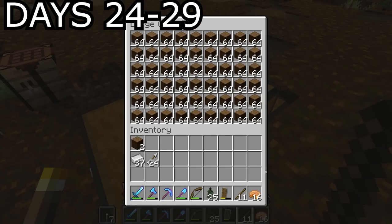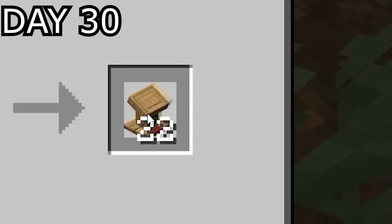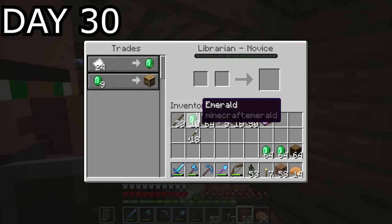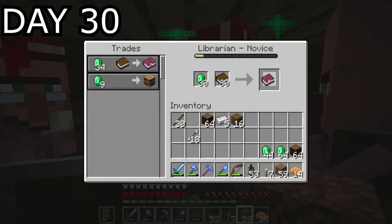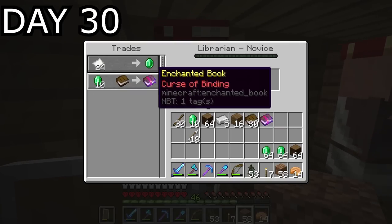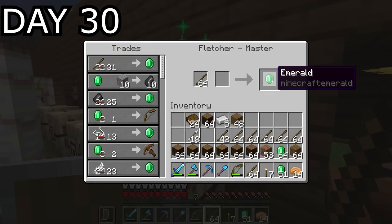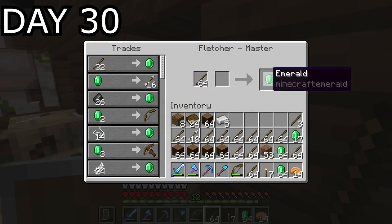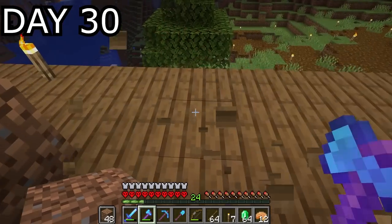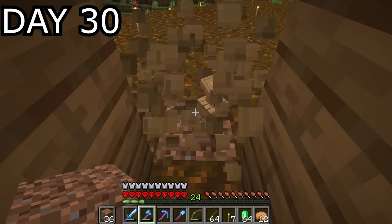Day 30, using paper from the sugarcane farm and leather from the cows I was able to make lecterns. All of those lecterns went into the trade hall for gaining librarians. I went through each of the librarians one by one checking their trades — the ones I wanted I bought from, locking their trades in and trapping them into their cubbyhole next to their respective lectern. The others I ignored. I tried to put what enchantments I could onto my tools and armour, then it was over to the fletchers — money and XP don't grow on trees, even if I trade literal trees for money and XP. Then I removed all of the lecterns of the librarians I didn't want so I could re-roll their trades.